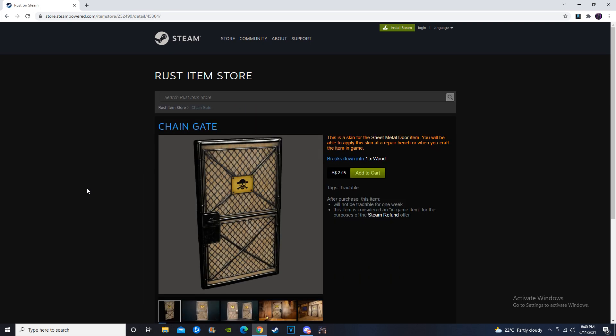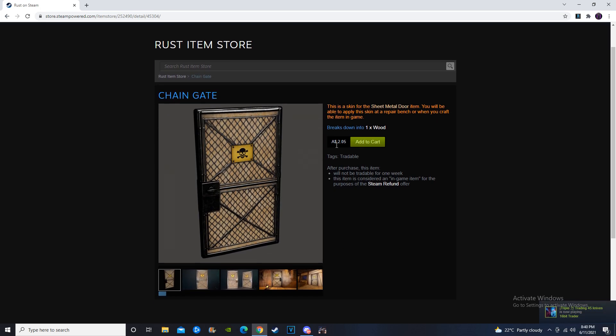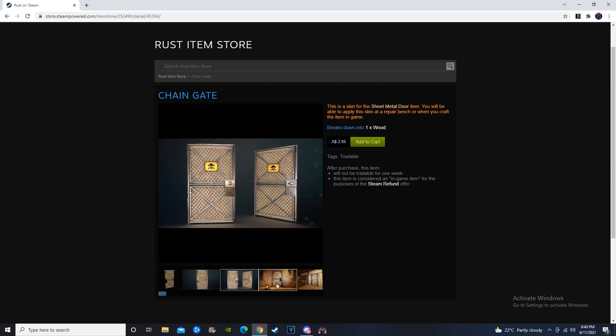Let's look at the Chain Gate made by Bad Trip going for $2.05. This is an interesting price — it's usually $1.95. Overall, not too bad, but definitely not a standout skin in my opinion.